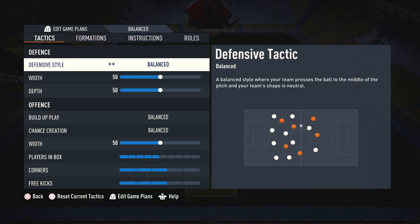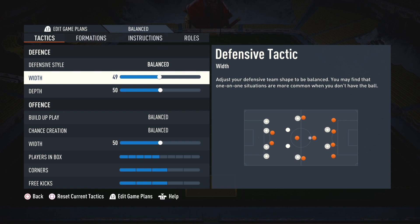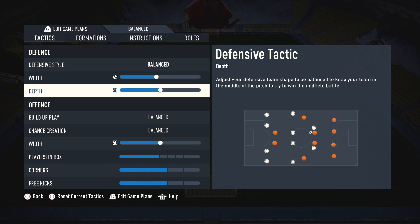Here are the tactics: defense style on balanced, width 45, depth between 70 to 75.